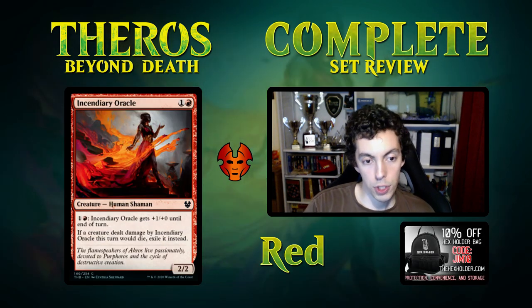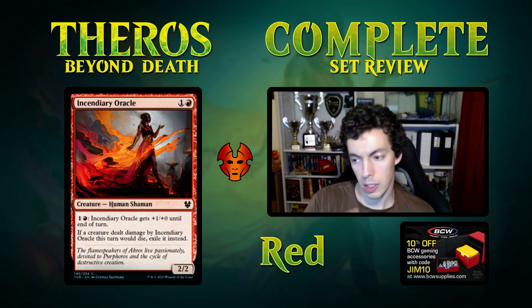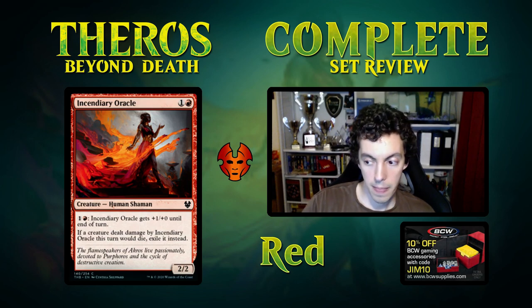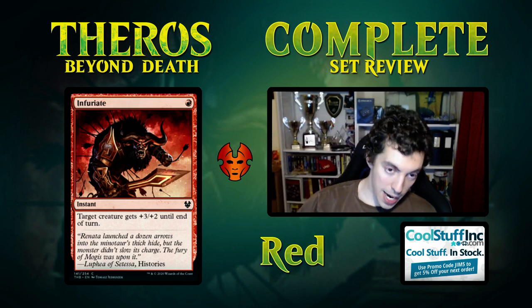Incendiary Oracle is two mana for a 2/2, which is already fine in limited. It has fire breathing for two mana, and if a creature dealt damage by it would die, you exile it instead. Great limited card — excellent Bear that scales well into the game, has a relevant ability, and trades up. This is your bread and butter limited card. Do not underestimate this card. Obviously unplayable in constructed.